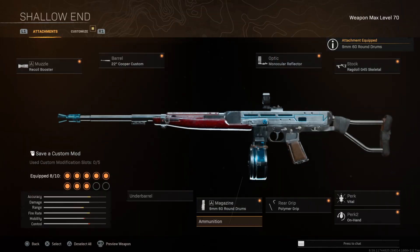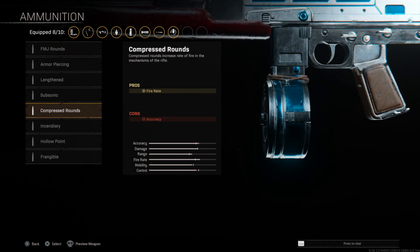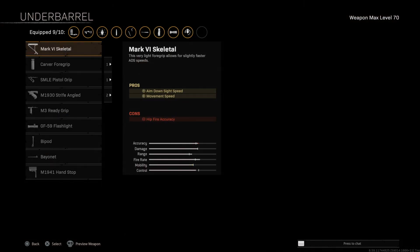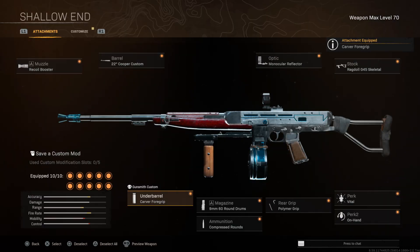For the magazine, we're going to go with the best fire rate option, which is the 9mm 60-round mag. Next up for the ammunition, the Cooper Carbine has special ammo called Compressed Rounds, which gives you even more fire rate, increasing that TTK even more. For the underbarrel, the one that's nice and clean is going to be the Carver Foregrip.